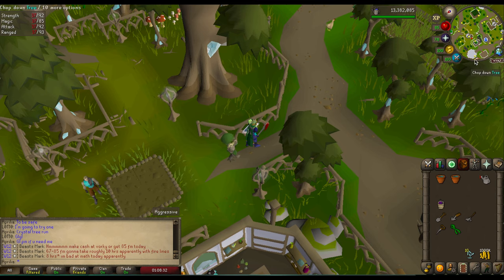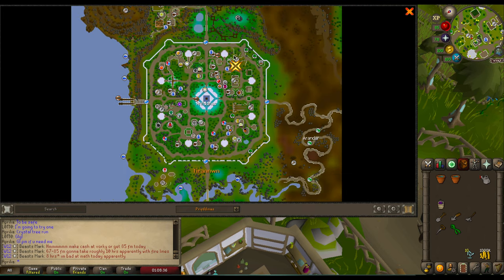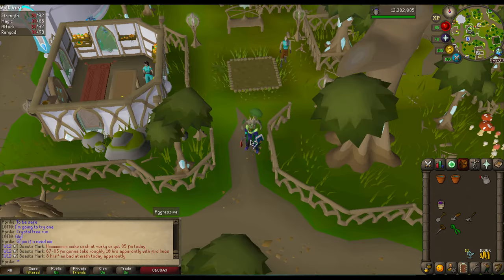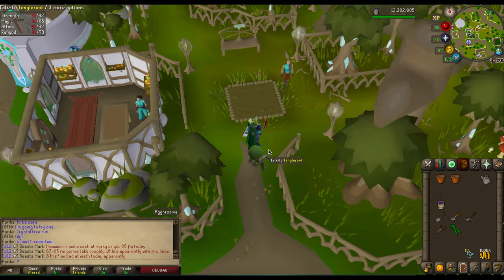That's just a quick overview of the crystal tree here in Prif. If you're wondering where this is, it's in the northeast corner of the Prif map right here. And that is going to be all — thank you for watching. If you enjoyed this video, please give it a like and subscribe.